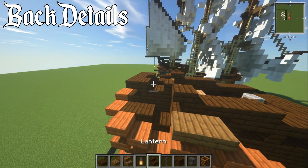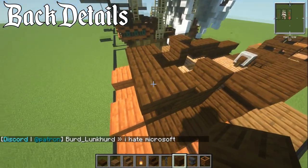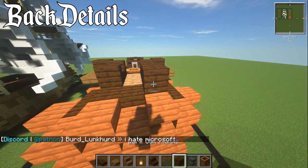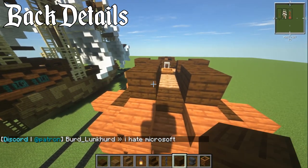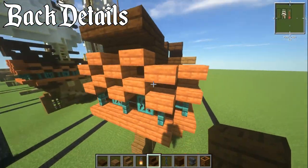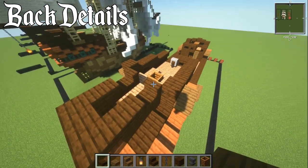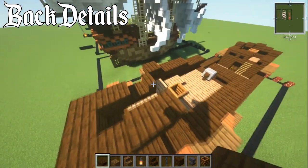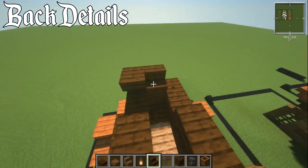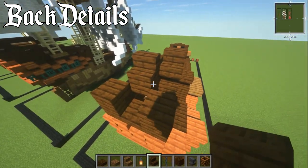Now we're basically finishing up the whole ship. First, correct a small mistake — knock out those blocks and replace with dark oak plank blocks. This is where the stairs wrap around above everything. Place two slabs on top — slab, slab — then an upside-down stair on each side, and continue adding more stairs wrapping around to complete the upper stern structure.